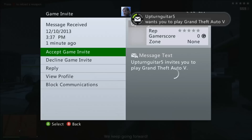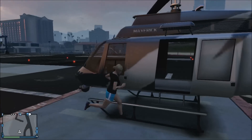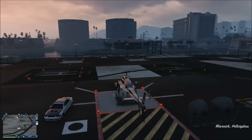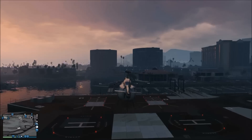As soon as you get the invite, accept it — you're going to join his game. Obviously you're going to want to go and find a helicopter. I have my spawn location set to last location, so I'm going to spawn right next to one. I'll show you where I am on the map — you can see where my personal vehicle is and where to go to get an easy helicopter.